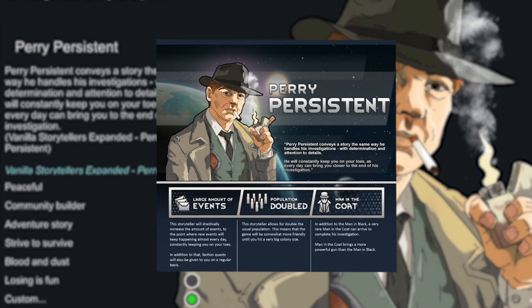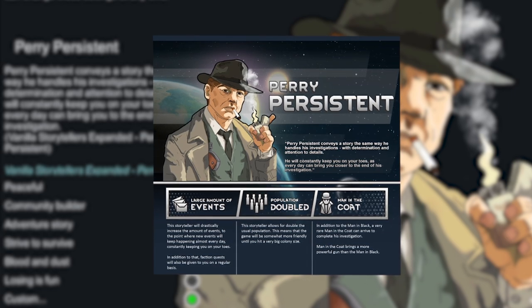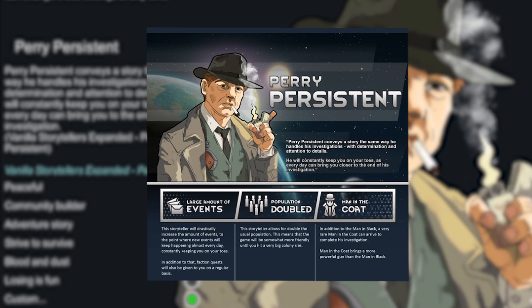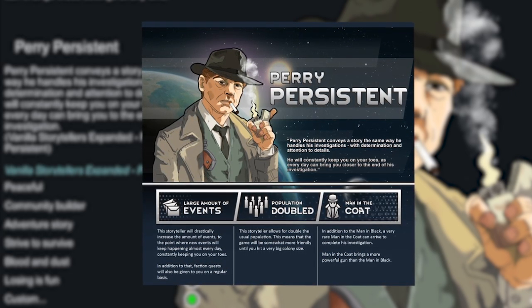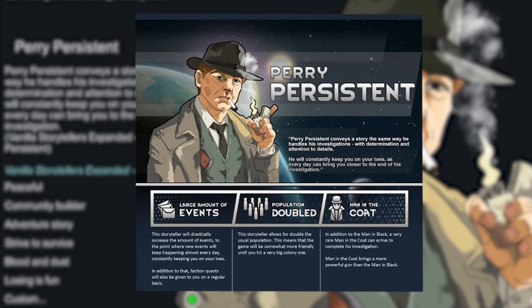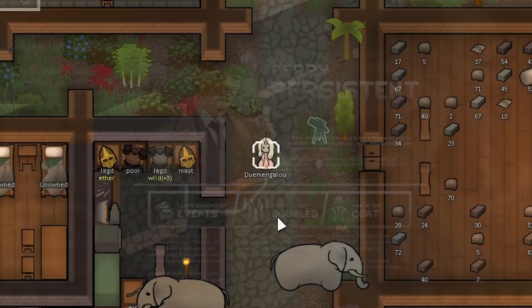We're going to change our storyteller to Parry Persistent. The idea with Parry is he gives a large amount of events — I don't really know the spread on positive versus negative events, but we'll be testing him out. He also allows us to double our population, so the game's not going to punish us as hard for having too many people.